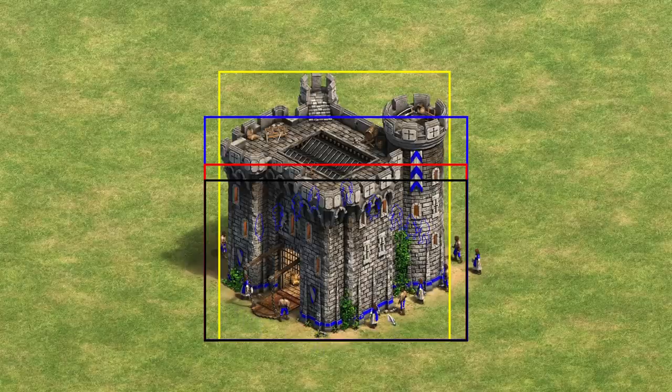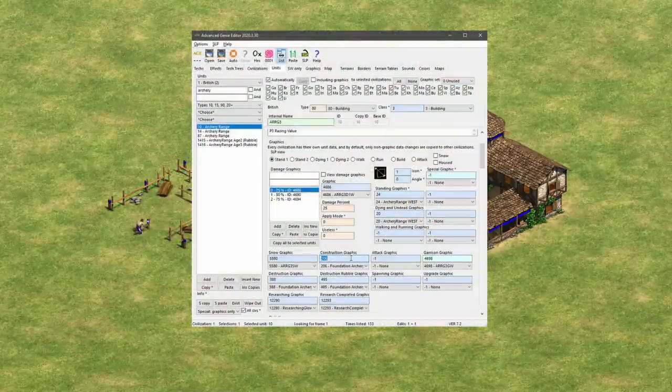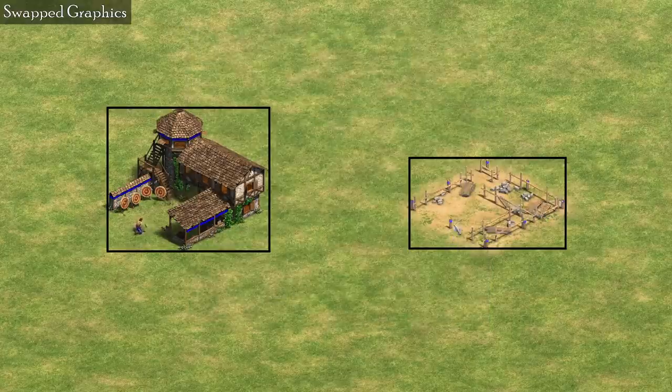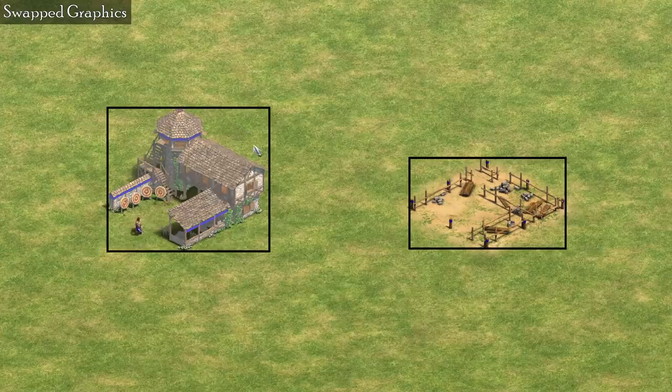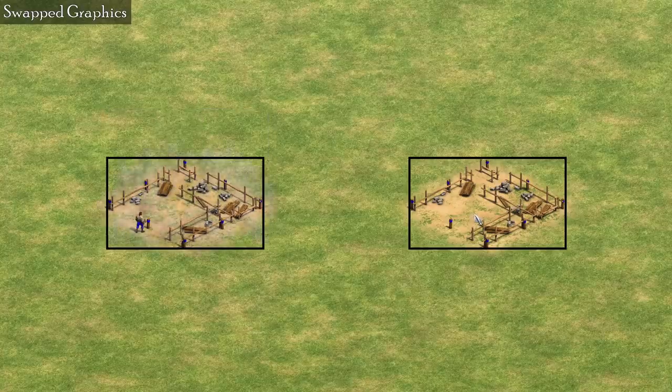From this test, we might think that there is something wrong with the construction graphics — that perhaps they have some transparent areas in their data files that we can still click on. To test this theory, I swapped the construction and standing graphics for an archery range: the finished graphics are now for a range under construction, and the foundation graphics now appear when the range is finished. Retrying our tests, we see that changing the graphics files does not change the selection behavior. The unfinished building is still selected whenever we're inside of its bounding box, while the finished building is selected only when we hover directly over the graphics. There also appear to be some dead areas inside of the graphics where we can click without selecting the archery range.